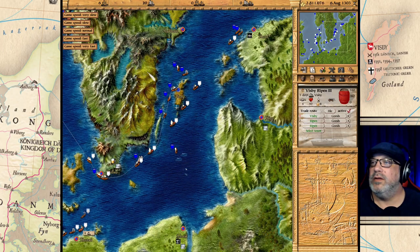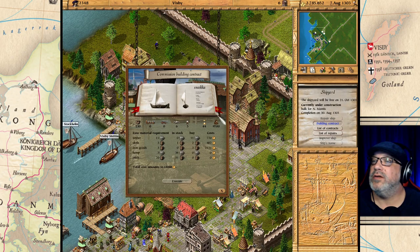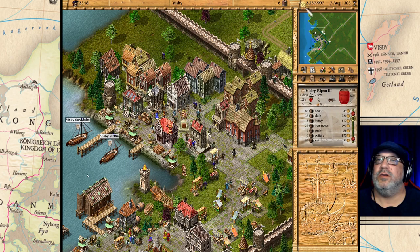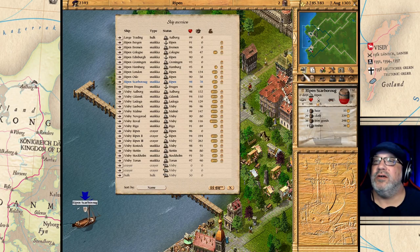Let's speed the game up and see if we can build a crier right now. Let's build another crier, and another one here. Let's see how much money we make and how Ripon does.